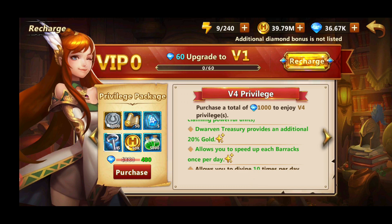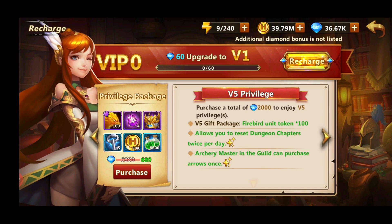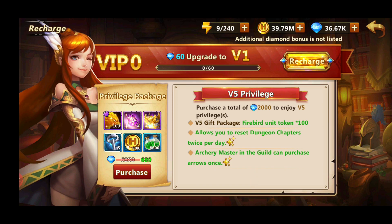VIP 5 requires you to purchase 2,000 diamonds, which equals around 30 pounds. It allows you to buy a privilege package that has an extra 100 shards of Phoenix Firebird which you can upgrade quicker, and it also allows you to reset a dungeon chapter twice per day, which is quite useful.